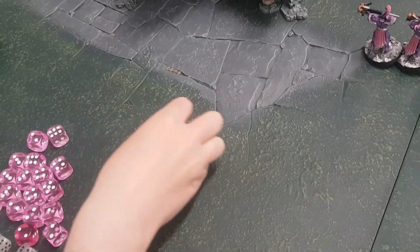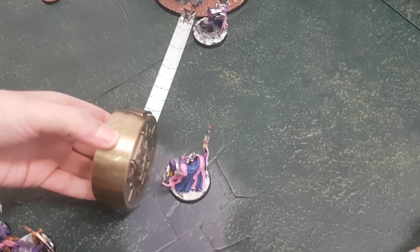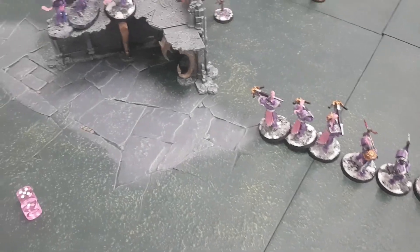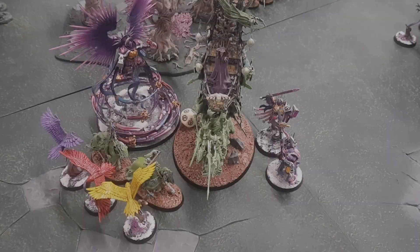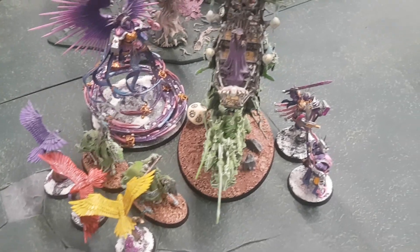Charges: the Ether Wings charge in, making it. Celestant charges in for the Mortis Engine — eight inches. The Prime charges — splitting attacks between Hex Wraiths and Mortis Engine. Plus one to hit from Celestant, so hitting on twos, wounding on twos. Two for the Hex Wraiths — both hit. Three for the Mortis Engine — one miss, two hits.